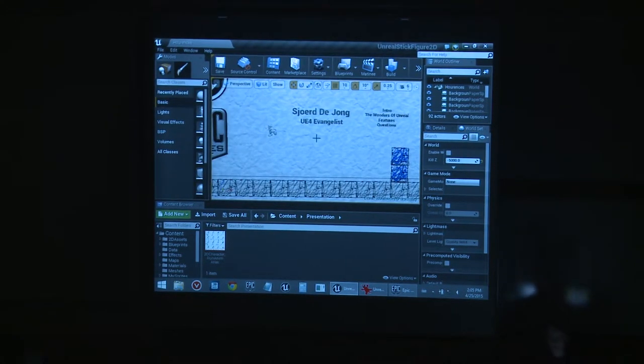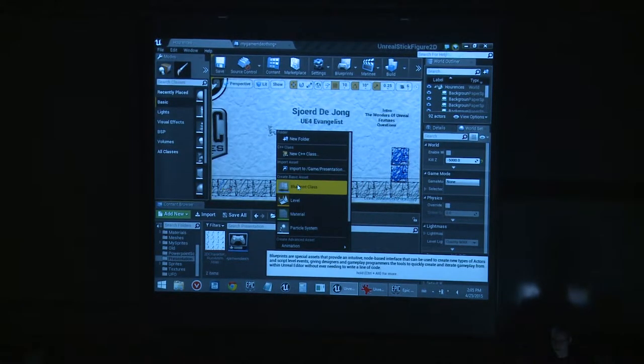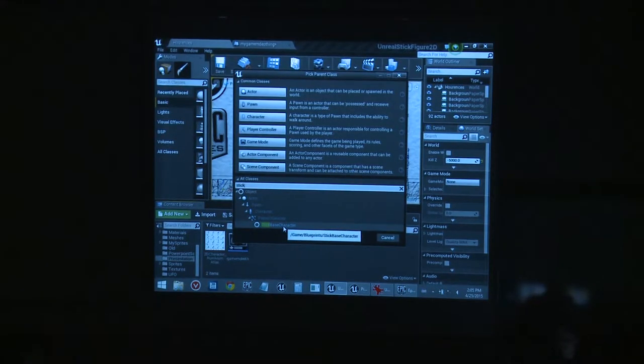The first thing I need is to tell the engine what kind of game mode to use, because the game mode controls everything — including which kind of player there is. So I'm creating a new game mode blueprint — a new blueprint class based on game mode. Blueprint is a visual scripting language embedded throughout the entire engine. There are a lot of things that are actually blueprint, and your understanding of what it is will come as we go through.